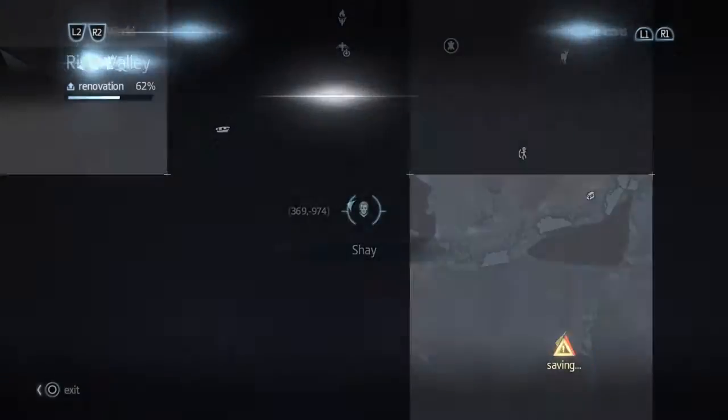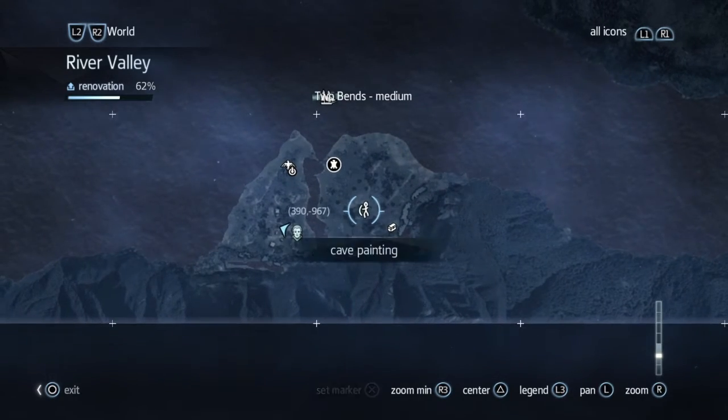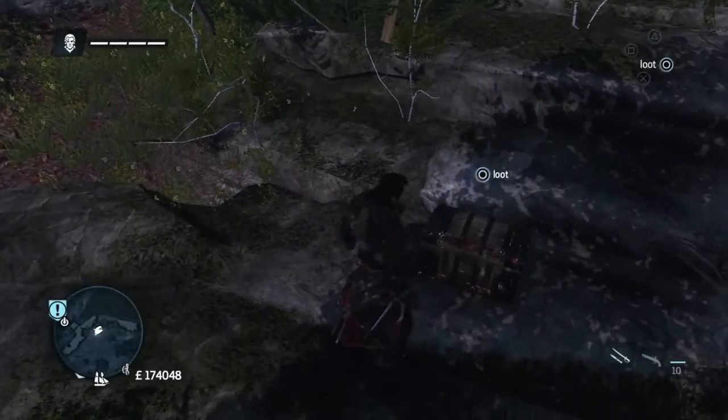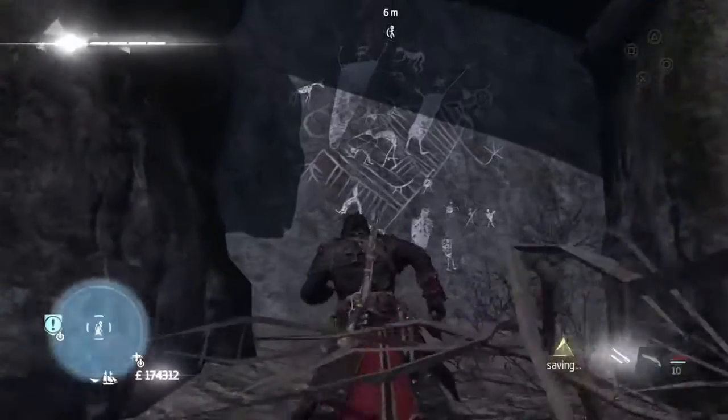There's not that many collectibles on this little island, which is nice. Over here there's some chests — a chest and a cave painting to go. None of these are hard to find. The cave painting is in an alcove in the wall, and there it is — that's it.